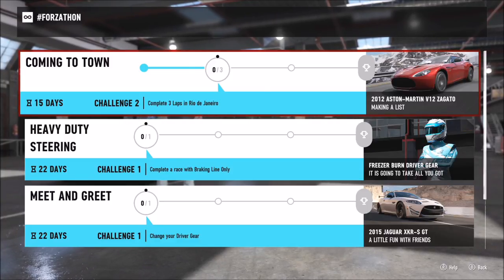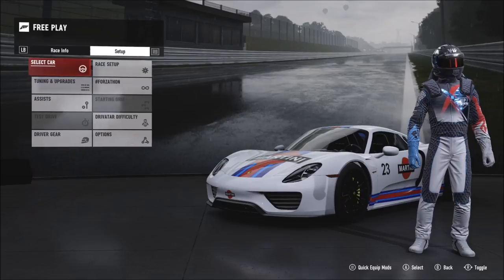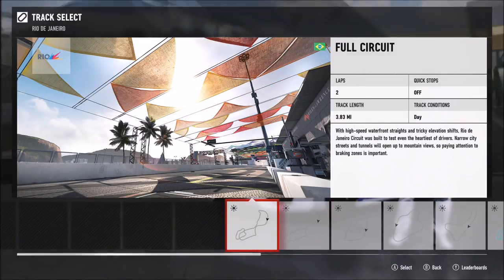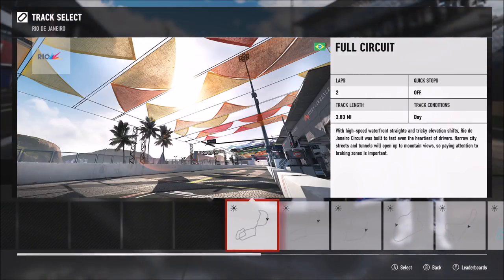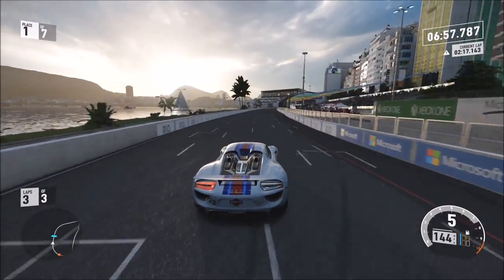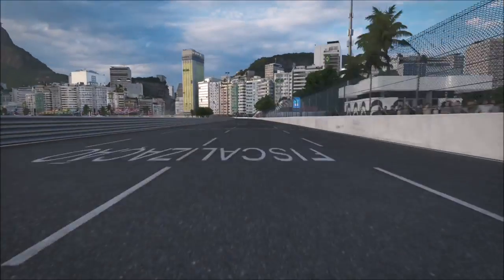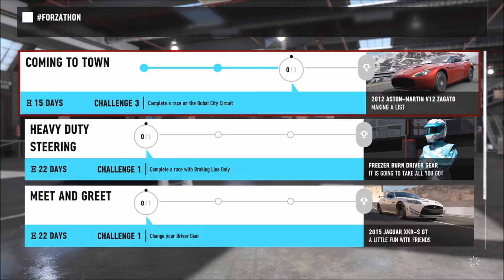The next challenge wants you to complete three laps in Rio de Janeiro. Same as before — go over to free play, over to race setup, and find the Rio de Janeiro track. I did it on the full circuit for about three or four laps. I've had problems where doing one or two laps doesn't register, so even when a challenge just says 'complete a race' I still do three or four laps to be safe.